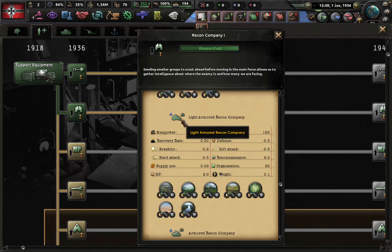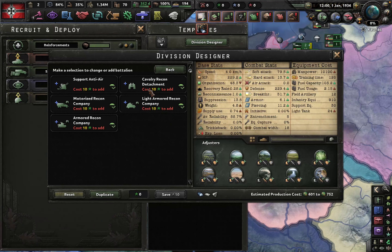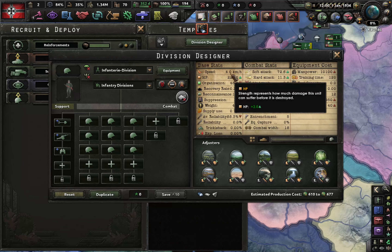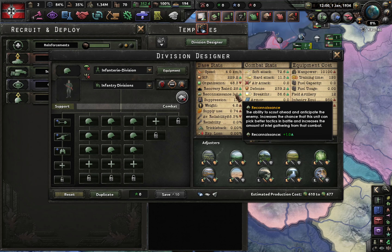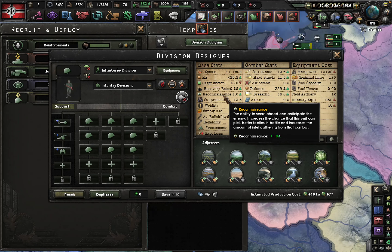But I'm going to show you why you need to use the light armored recon companies. If we go into a basic infantry division and add the cavalry recon detachment, you can see right here: reconnaissance plus one. What reconnaissance does is basically improve the tactics that your general will pick, and it also gives you a small bonus — maybe a 10% bonus — if you have more reconnaissance than the enemy.